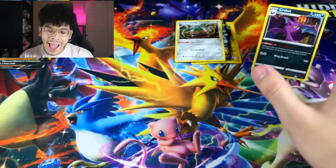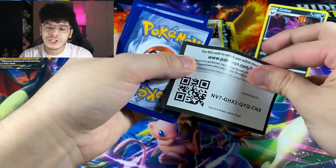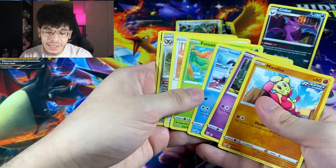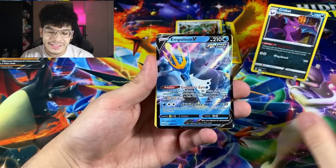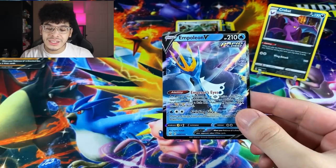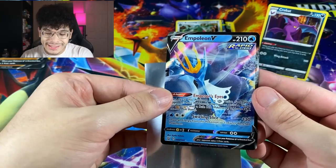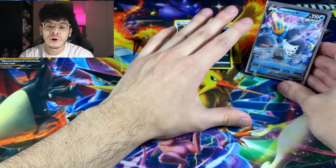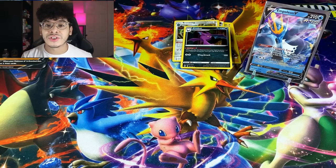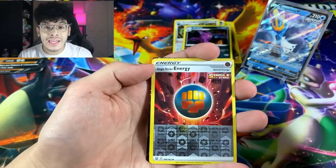Crobat is definitely the star of the show. Final pack for this collection box — don't do me dirty. We got our first Ultra Rare: it is an Empoleon V Ultra Rare, ladies and gentlemen! I am a huge Empoleon fan — my favorite Sinnoh starter — and that artwork is beautiful and stunning. Definitely putting that as the new star of the show. That is an emperor if you don't know how one looks. We finally got some heat, but at the end of the day it's still just a regular V card.